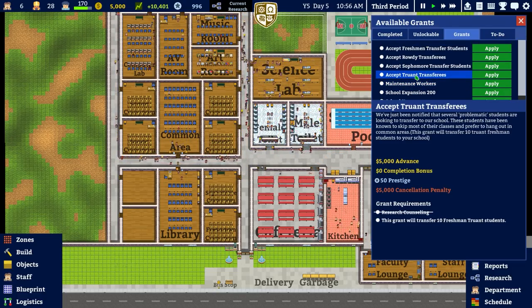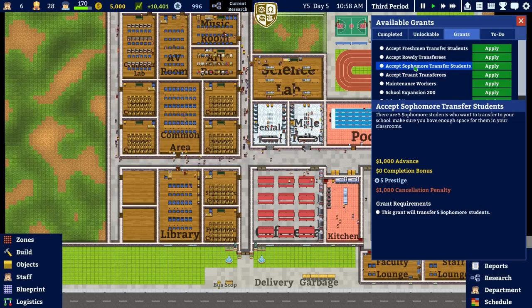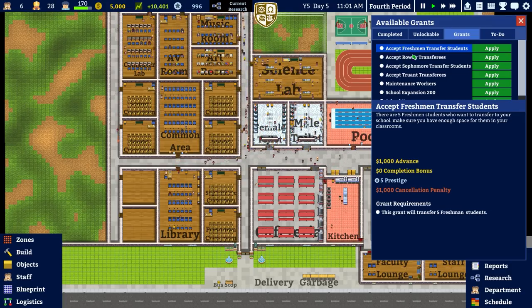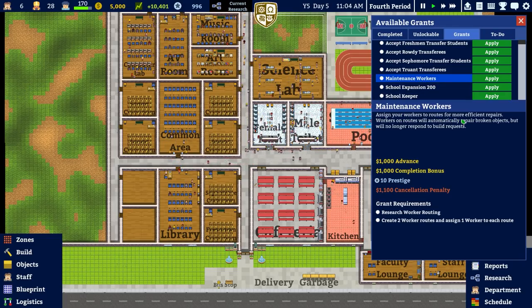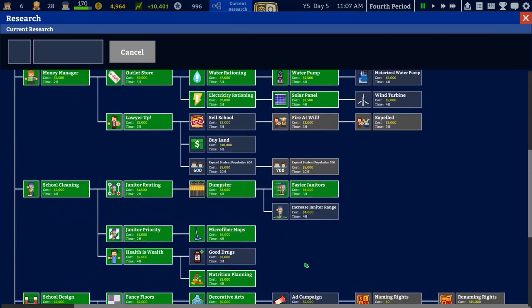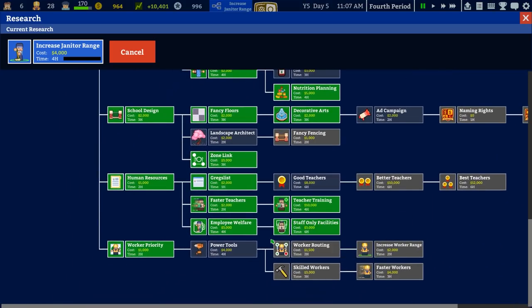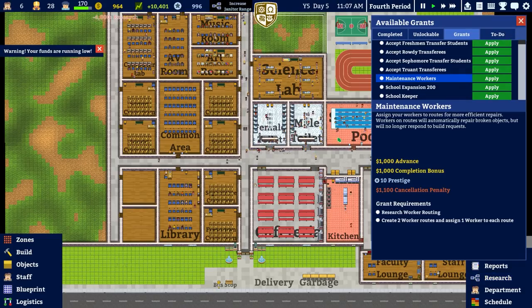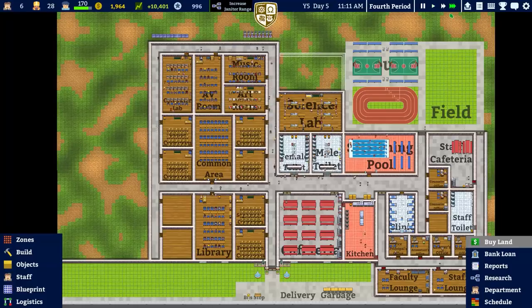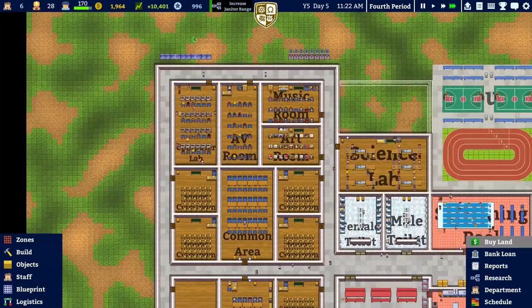We can accept truant students — freshmen and sophomore rowdy transfers. There are five freshmen students who want to transfer to the school. Maintenance works research and worker routing: create two worker routes. That's four grand. Increased janitor range is probably a must — power tools and worker routing will be about five and a half grand to get that done. I'll accept the grant because we'll probably get it done eventually anyway.